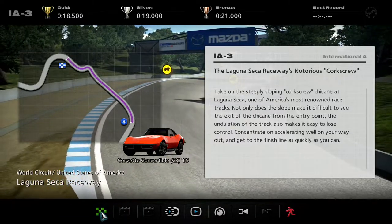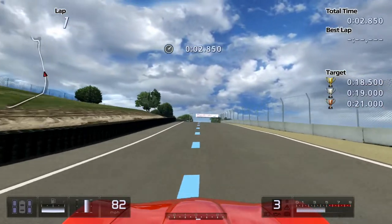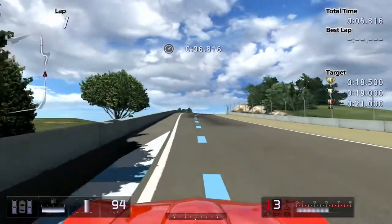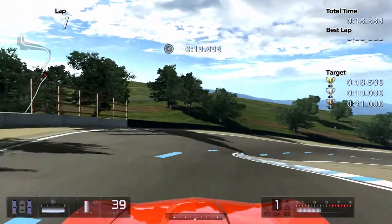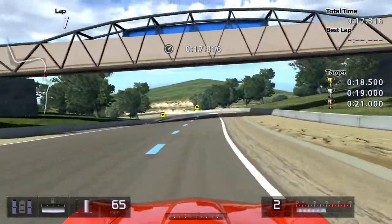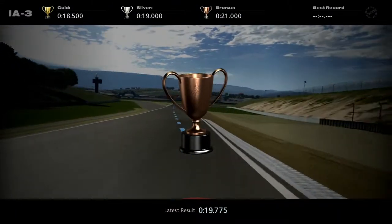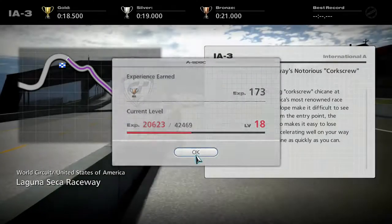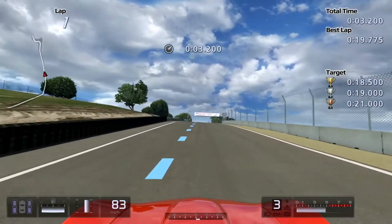So next up we are going to be tackling Laguna Seca's notorious Corkscrew. This is my favourite corner of all time, I absolutely love this corner. But I can never get it right. Because Gran Turismo sort of has like two braking zones. 19.775 — it is so difficult to get through that corkscrew with enough speed. I'm going to deviate from the driving line and imagine it's just there for braking.